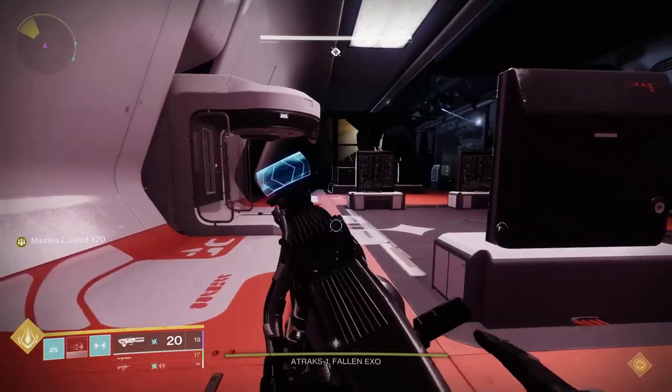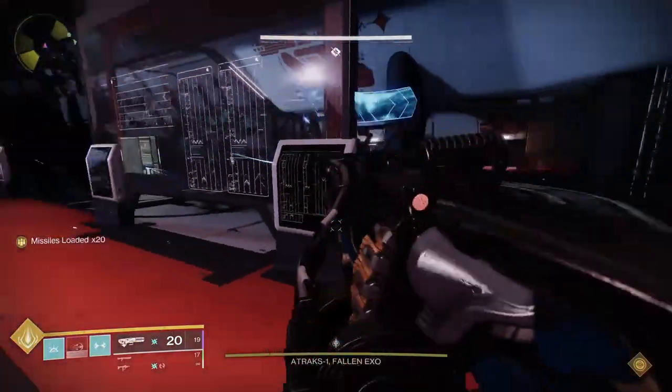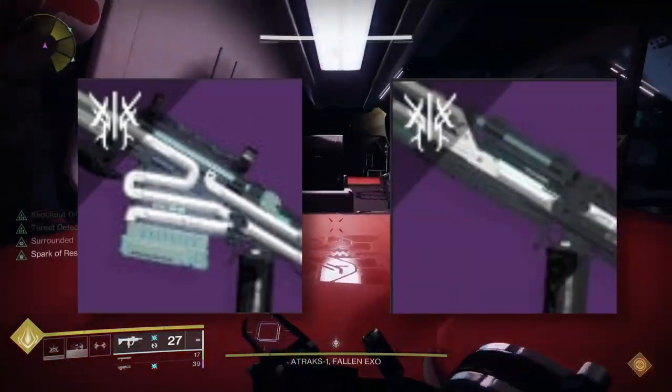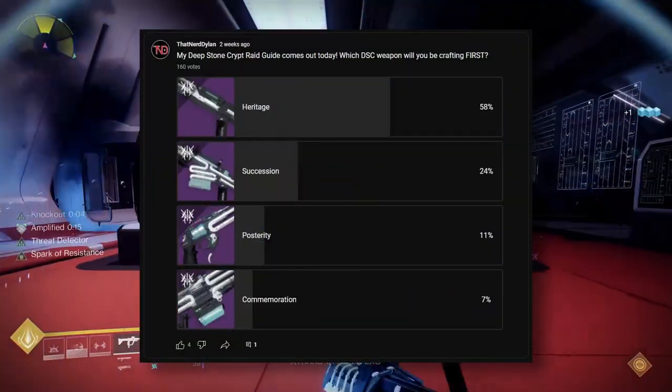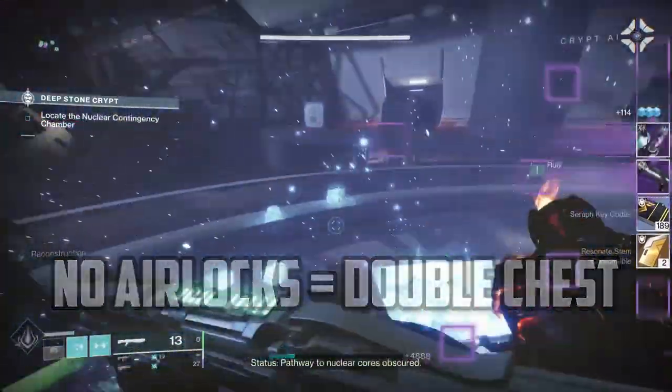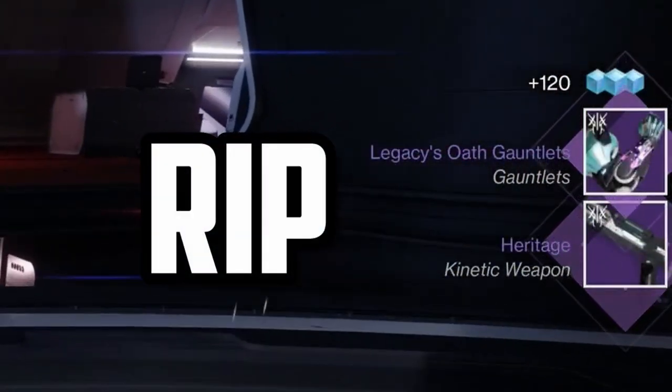I would say for most teams you're better off farming the second encounter of the raid, Atrax 1. That fight drops the sniper rifle Succession as well as the shotgun Heritage — probably two of the most sought after weapons overall in this raid. Also, assuming you burst the boss on one floor without using the airlocks, getting double chests in that encounter is a cakewalk as well.